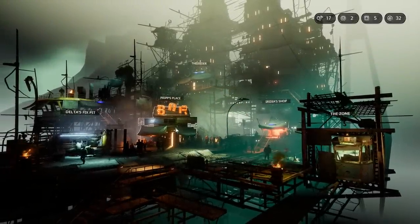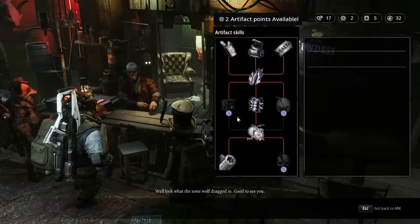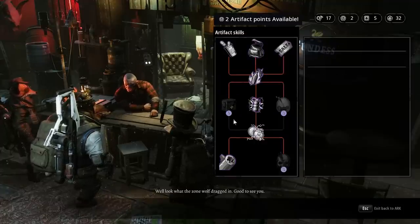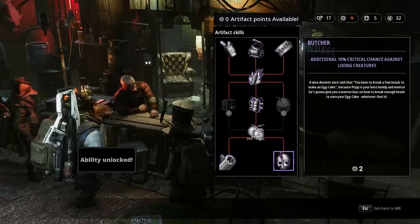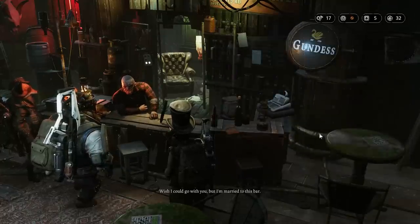Everyone, welcome back to the Scrap Yard. Before we get there, we're going to spend our artifact points. We're going to go for Butcher for crit against humanoids or living creatures, I suppose.